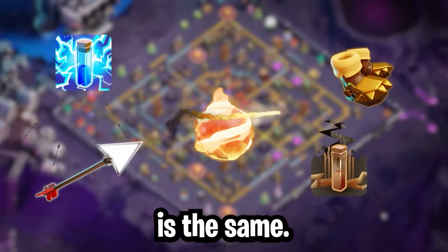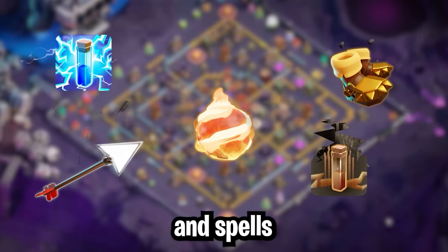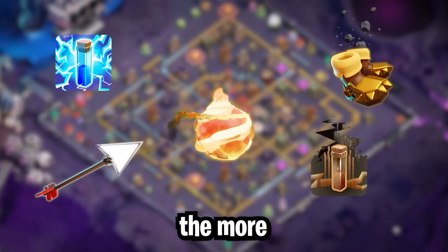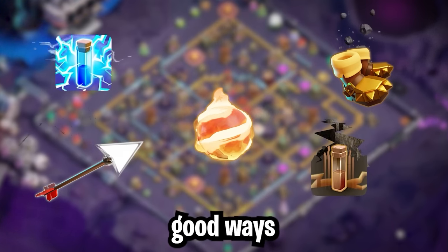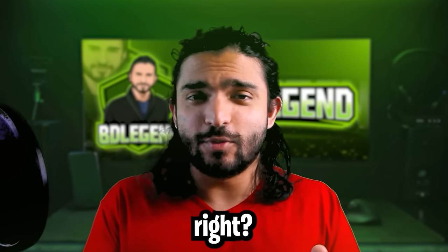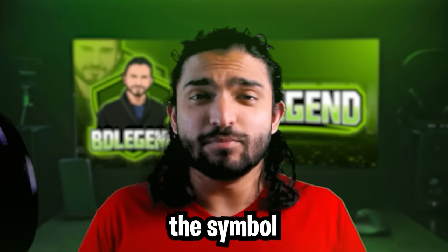Regardless, the theme is the same: we have a lot of equipment and spells that are starting to deal targeted damage, and the more of these there are, the more we can experiment and find good ways to use them. However, not everything about the Fireball is good — after all, it is the symbol for the Fire Nation.